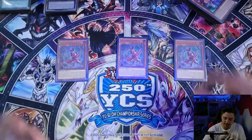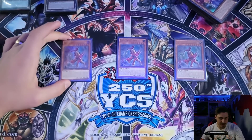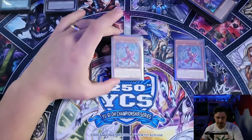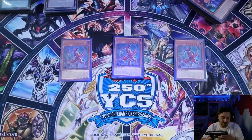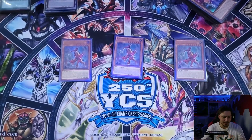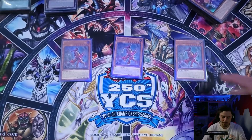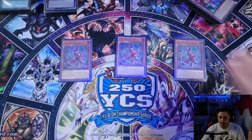Now this is actually insane — we're playing three Fenrir in the main deck. It's level seven and you can special summon it. By itself it's basically a boss monster. If they draw-lock you and you actually have this, it can keep you safe for another turn so you can go back and play the game. Fenrir is just insane.